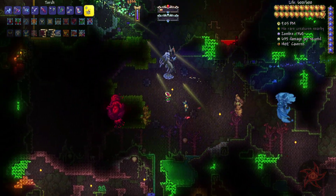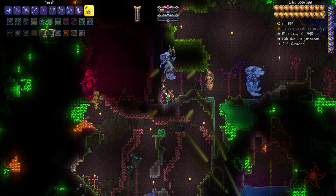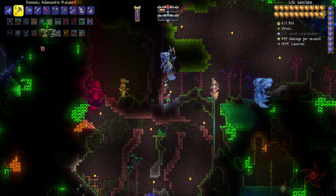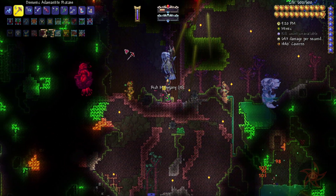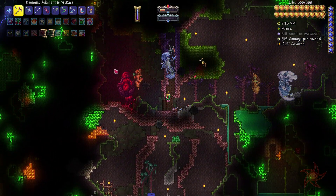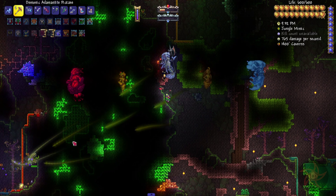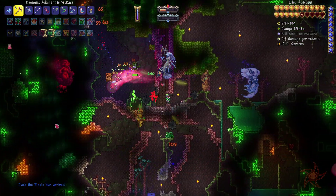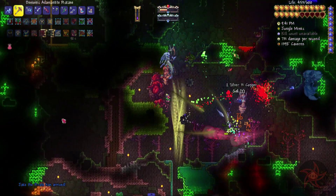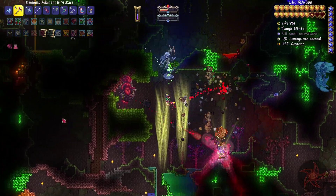I'm going to go ahead and call this an episode. We did get the Brimstone Elemental down, we got new summons, and got the Heart of the Elements which is awesome. I found the Mystic Frog as well, so we now have the Mystic Slime little guy running around. Oh, that is a tortoise — I don't see a turtle shell around there though. Oh my god, that's a jungle mimic! And I just hit a dart trap too. Welcome to the chaos of trying to use all of this stuff at once.